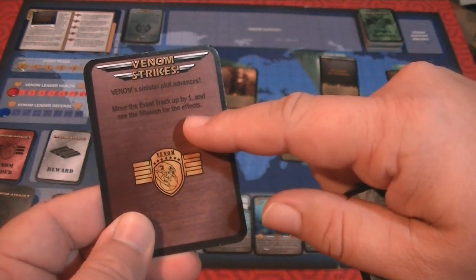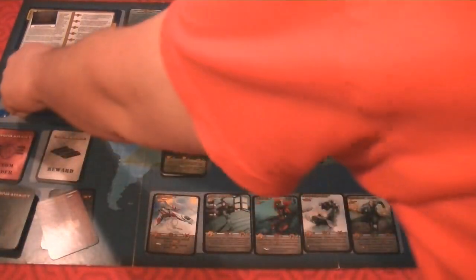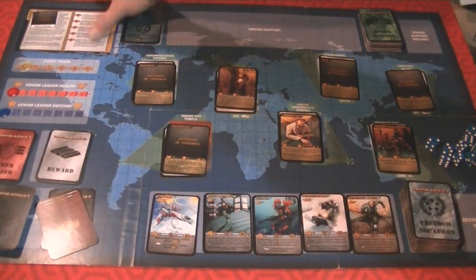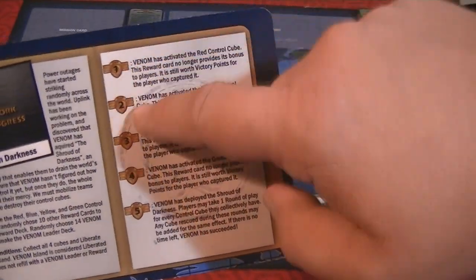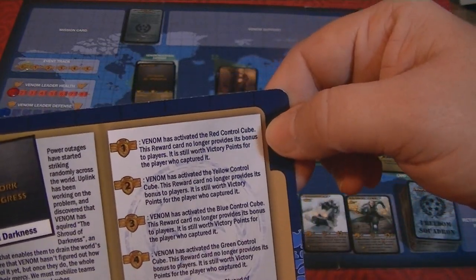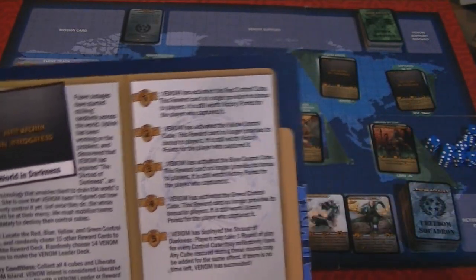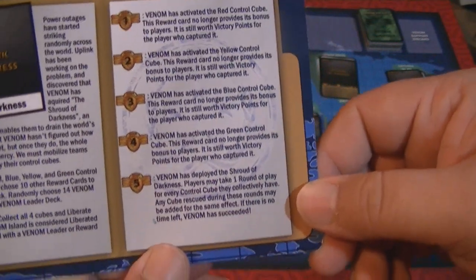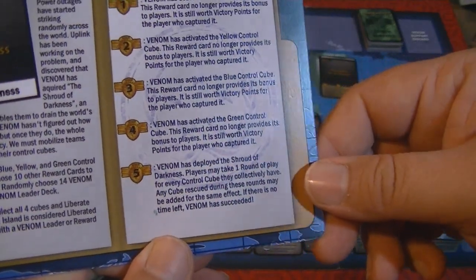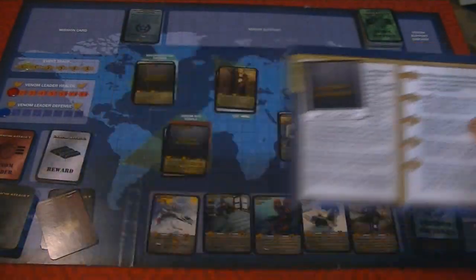Venom Strikes cards are bad — they push the event track up, and if it ever reaches five, you've lost the game because Venom's nefarious plot has come to fruition. Each mission will have effects for what happens when the track reaches one, two, three, four, five. For instance: 'Venom has activated the Red Control Cube — this reward card no longer provides its bonus to players.' The red, yellow, blue, and green control cubes are the things you're looking for. At the final stage, Venom deploys the Shroud of Darkness — it's not an automatic loss but you're definitely running out of time.